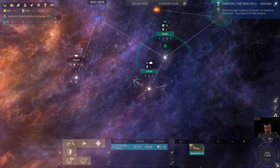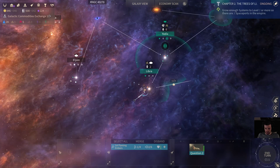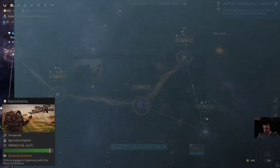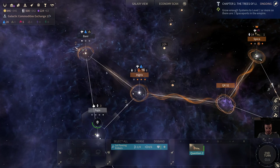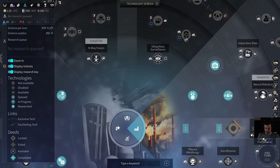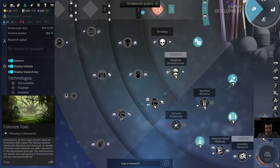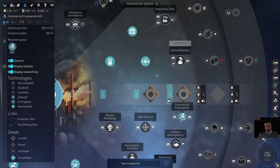Turn 22 — we finished our Commodities Exchange. The next thing we want to start, since we're going this very pacifist route, is we can get up to Barrens and Toxics. But before that, I actually like to go for Trading Companies. Unfallen can start building trading companies so early because they're so strong in their science. It's turn 22 and we're getting such a crazy amount.